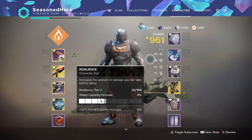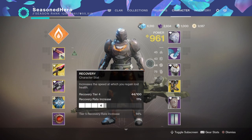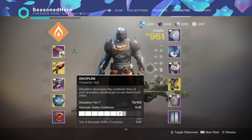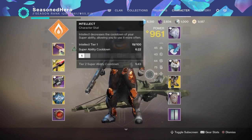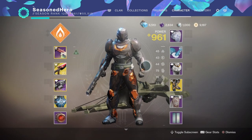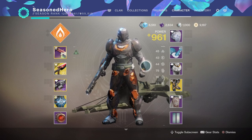For stats, spec into Recovery, Resilience, and Discipline. Ideally hit either 60% or 75% — 75% is recommended — or higher, so you can generate grenades at a much faster rate than normal. With that you'll be able to make a large number of sunspots and solar tick damage over time, and you'll never worry about not providing enough DPS.